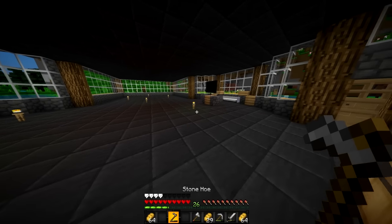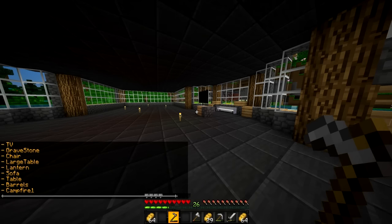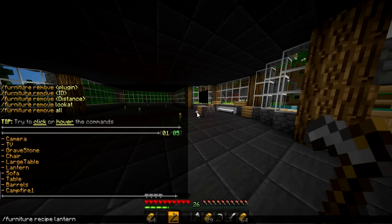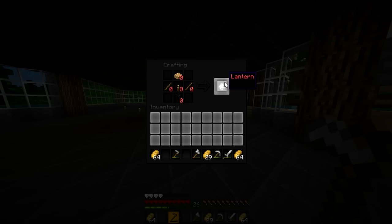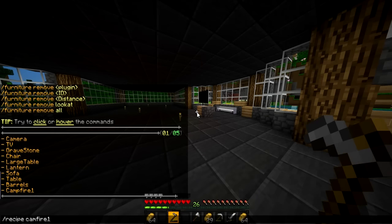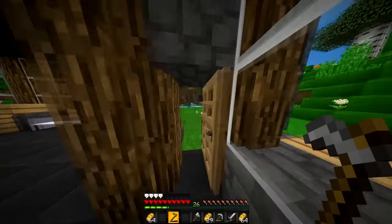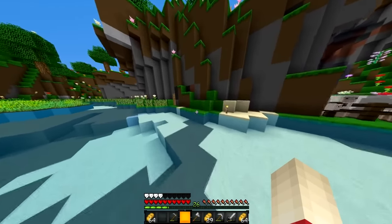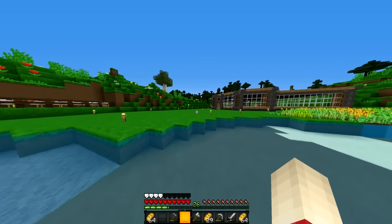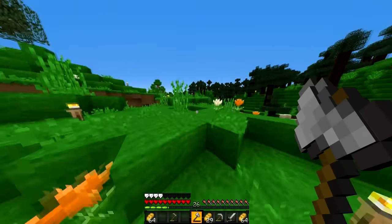We got bread. What else should we make in this house? Let's see — there's furniture. What would look good? How about a lantern? Let me check the recipe. Oh, a campfire — I saw a picture of that. Let's see the recipe: coal and four sticks. That might look nice. I might build one somewhere. Oh wait, I have an idea — I need to go over to the other houses first, but I have an idea.